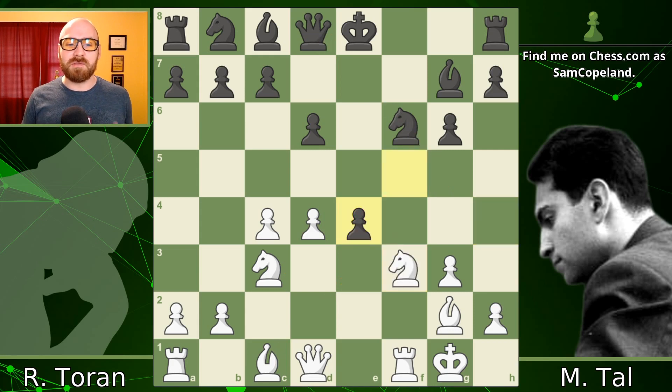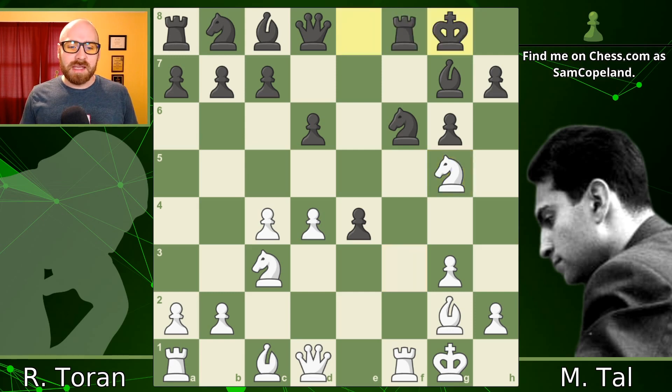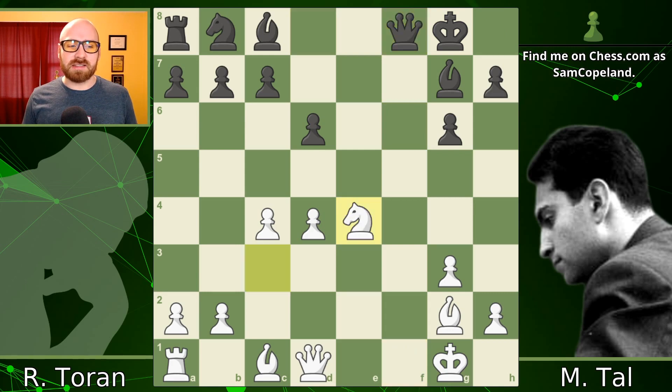Instead, White made the very natural-looking move Knight to G5, but this Knight is on the square that the Bishop on C1 wanted to be on, so this is a mistake and Tal's back in the game. He castles, and we get an exchange on E4. Tal himself recommended capturing with the other Knight to keep the Knight on G5, but the exchanges that occur simplify the position so that Black is no longer nearly in the trouble he was a moment ago.